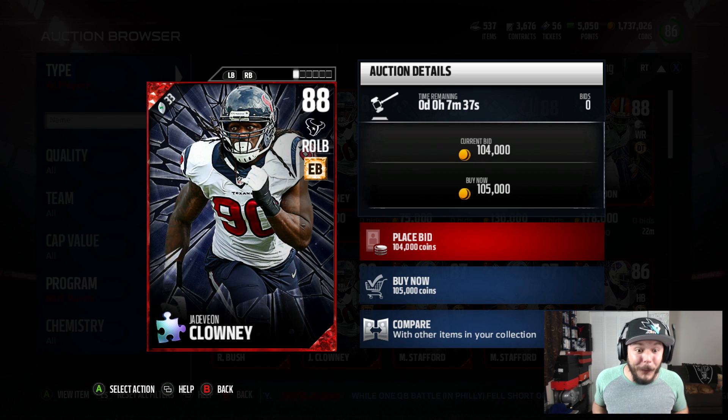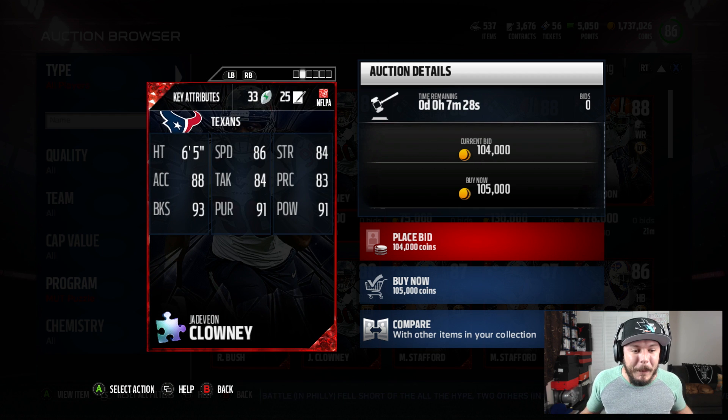You can never go wrong with having a Jadeveon Clowney on your squad, right outside linebacker, right next to Von Miller. 88 overall, 86 speed, 88 acceleration, 93 block shedding, 83 play recognition, 91 finesse move, and 91 power. I want to get all these cards.